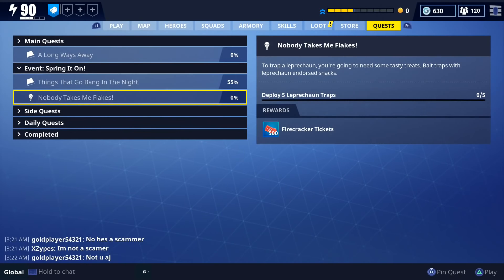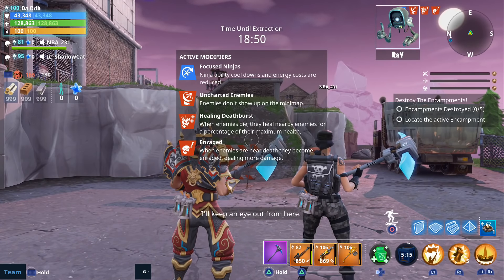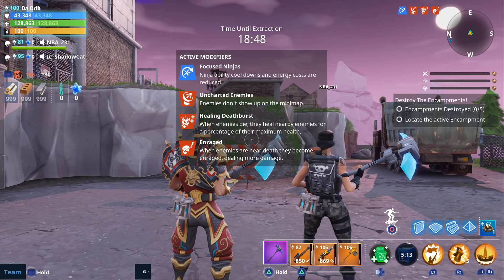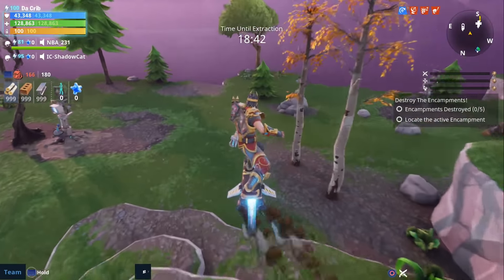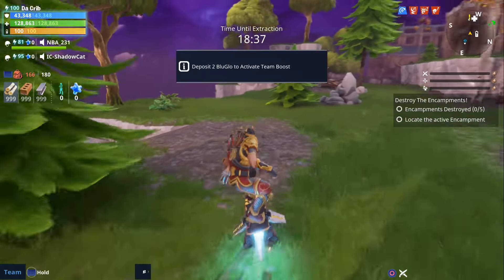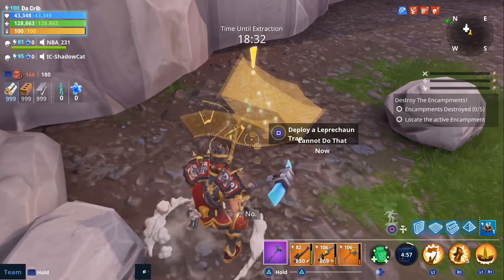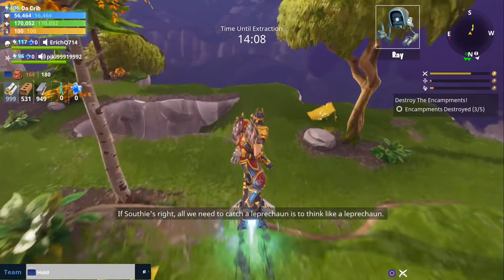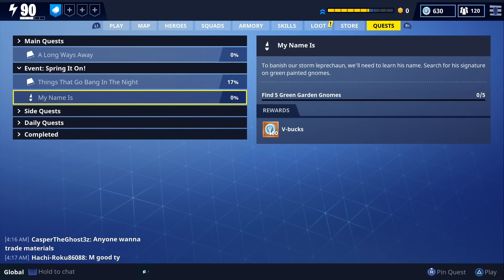The third quest is called Nobody Takes Me Flakes. For this one you're going to have to deploy five leprechaun traps, and the reward is 500 Firecracker Tickets. The mission I used was a destroy the encampments in the suburbs. You may be able to complete this in just one mission — it took me two because during the first I only found four, then one more in the second. The main tip is to look towards the outer edges of the map — I found all five leprechaun traps near the outer edges. As you can see here, this is what the leprechaun trap looks like.